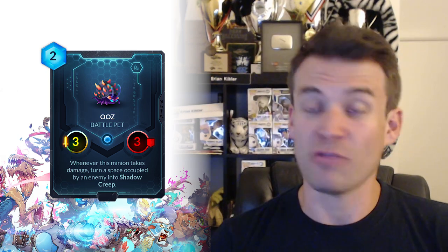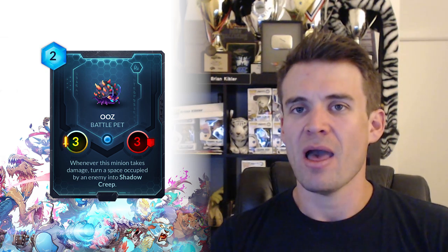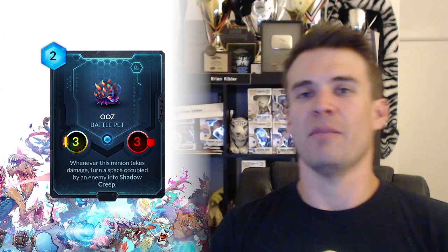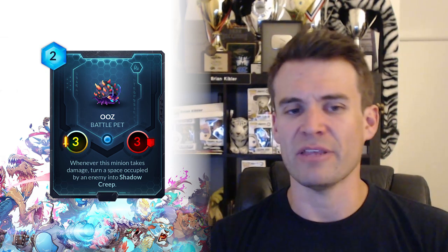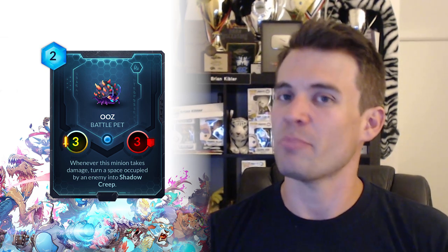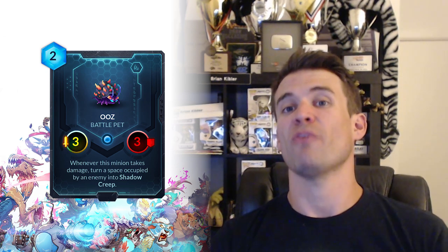The next card is another battle pet: Ooze. When I first saw it, I was kind of confused. It's a 3-3 for 2, which is relatively strong to begin with. Whenever it takes damage, it turns a space occupied by an enemy into shadow creep. I initially thought that whenever it takes damage from something it turned that space into shadow creep, but it's actually just a random space that an opposing minion is on. This is actually pretty powerful in terms of being able to generate significant amounts of shadow creep. If this takes 2 hits to kill, it's going to generate 2 shadow creeps for you and immediately get value from them because they appear under your opponents' guys that are already in play. So it can be a pretty strong effect overall attached to a pretty efficient body. I've actually seen people put it into their decks already and it seemed like a pretty reasonable body and effect for what you were paying. This is a card worth keeping an eye on as the shadow creep decks evolve with the new mechanics from Shimzar.